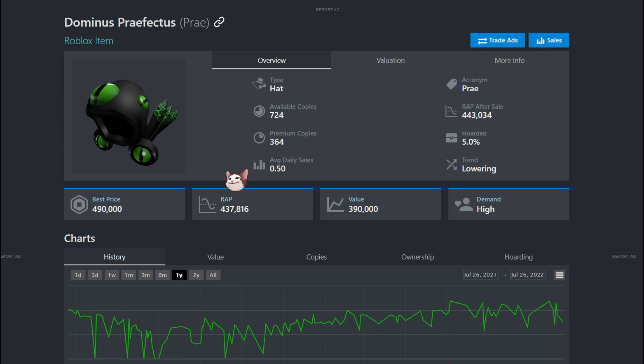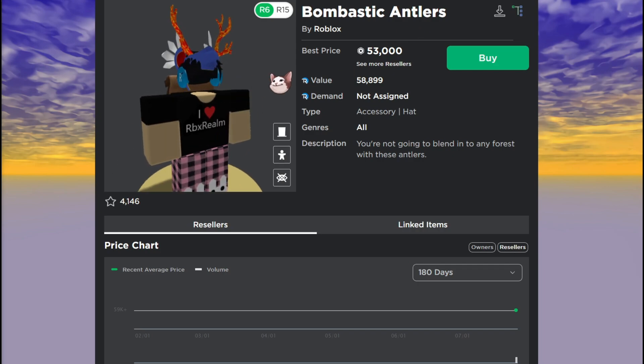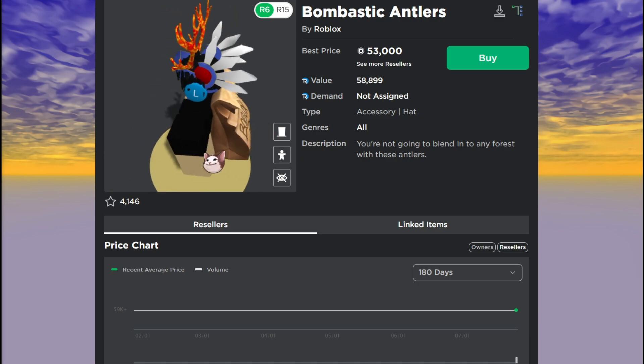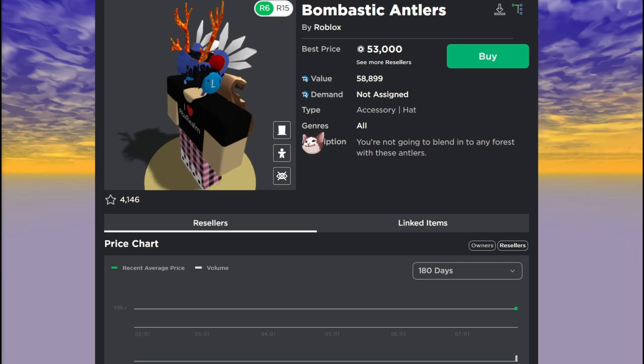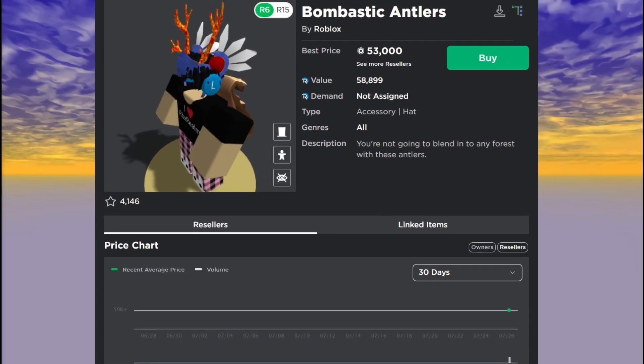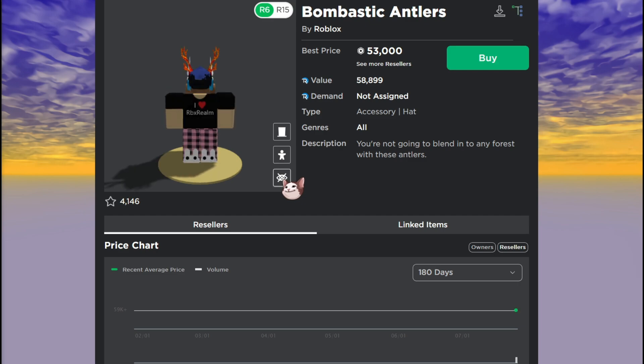Roblox has also released a brand new limited — the Bombastic Antlers. It came out at around 60,000 Robux and is now in the low 50s. I think this is going to be a really profitable item if you hoard it, though you have to be pretty rich to do that. New items tend to get hyped and then crash a little, so I do expect it to go down even more. With deflation going on, that might complicate things.